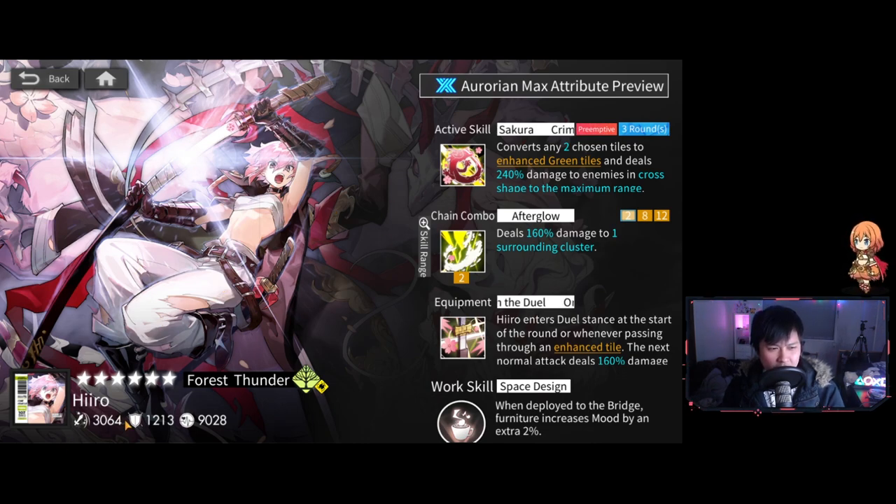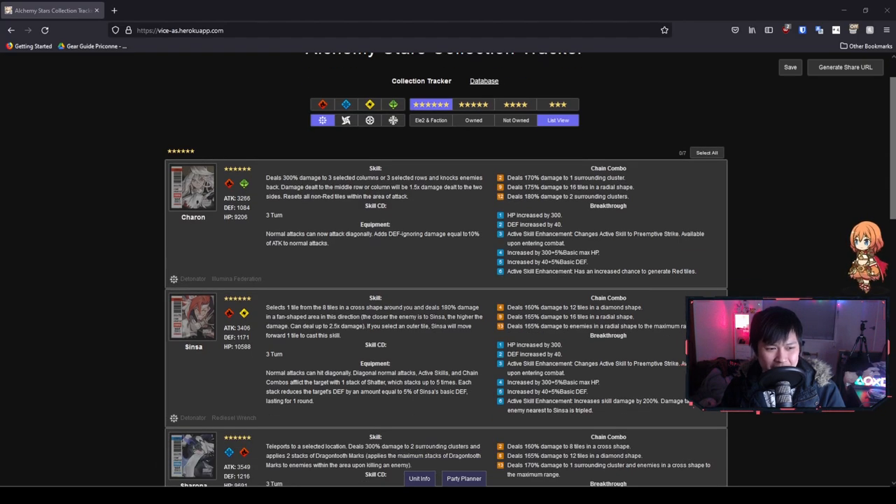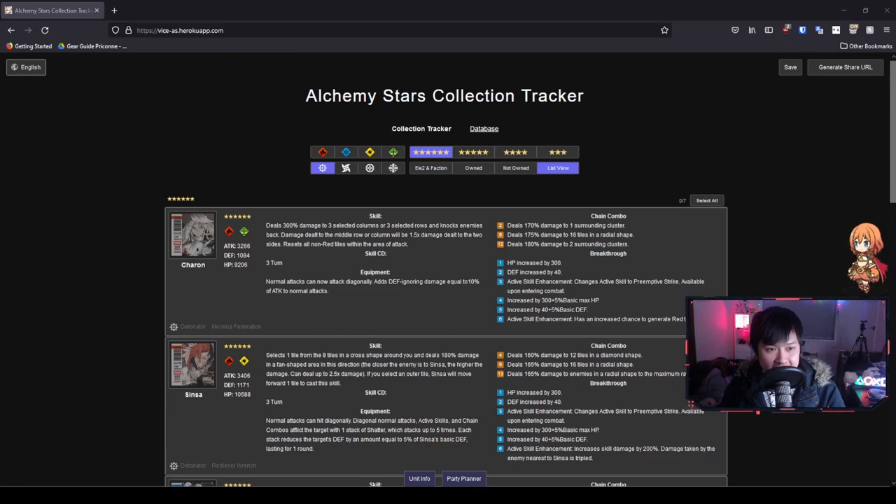Hero seemingly is quite strong. However, her attack is looking a little bit on the low side — 3k attack, which actually sounds quite low for a detonator. That might be because of her use of enhanced tiles. I'm on my favorite AS website, and I feel like everybody else is going to have way more attack than her. The stats shown might be just at Breakthrough 1, but I don't think there's too much attack going on even at Breakthrough 6.